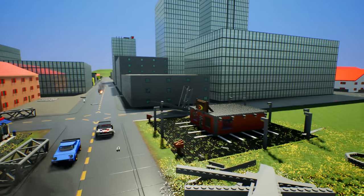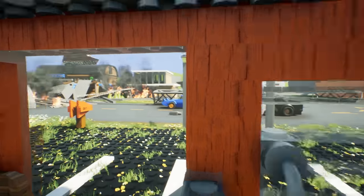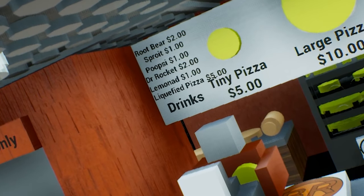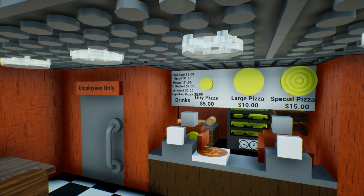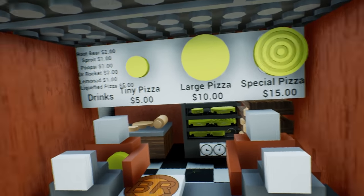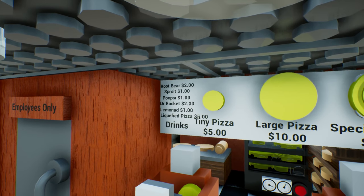Honestly, if the pizzeria survives, I have a feeling that most of the individuals in Bricksville will be pretty happy. Oh, what did it say? A root bear! Get your root bear for $2, you sproy. Poopsie. Dr. Rocket. Lemonad. Liquefied pizza for $5. I've never read this before. Oh God, liquefied pizza — that's awful. I like the sproy though. It sounds like you're Australian when you say it like that.